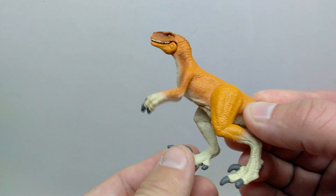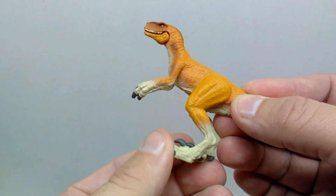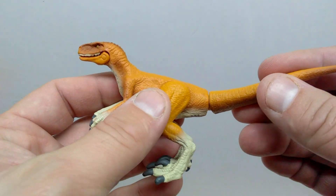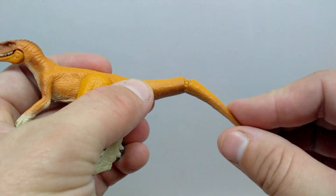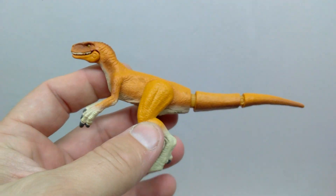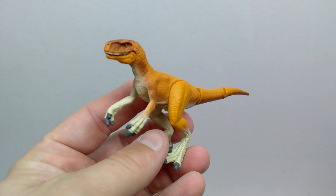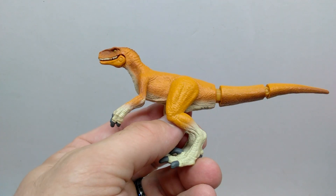The legs are articulated so positioning depends on you and how you prefer them. There's articulation in two spots on the tail with nice ball joint articulation. It's not the best Atrociraptor Panthera in the world, but it's still a pretty fun looking version, especially for a Takara Tomy release.